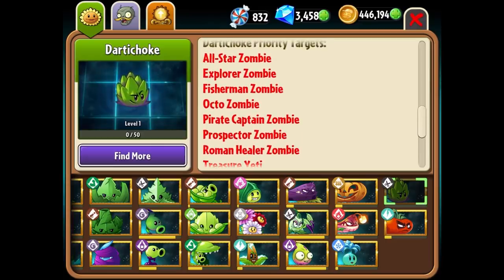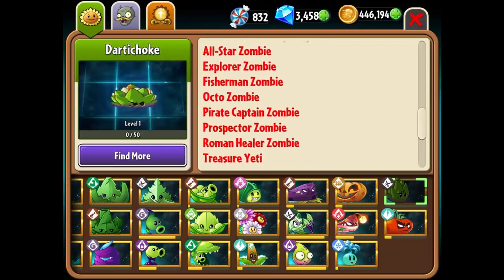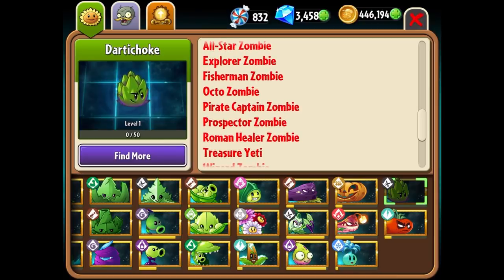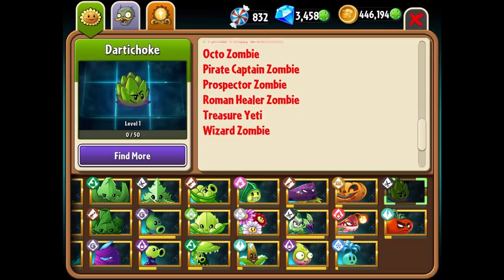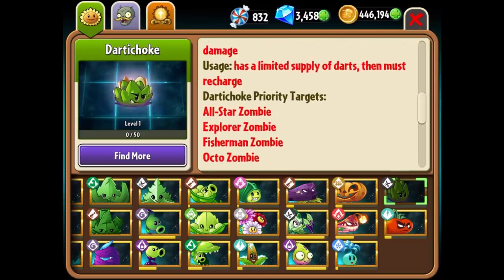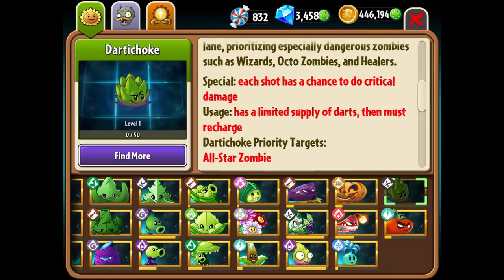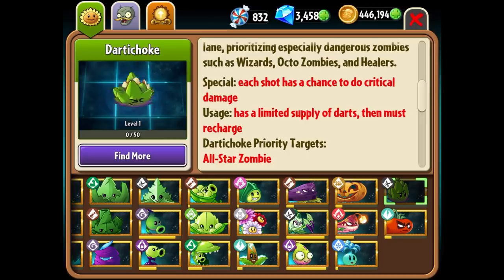The Dartichoke is really interesting in the fact that it does target specific zombies — Octozombies, Explorer Zombies, Pirate Captain Zombies, Prospector Zombies, Roman Healer, Treasure Yeti, Wizard Zombies, All-Star Zombies. If the Dartichoke gets leveled up some then it's gonna be much more formidable and we can explore what that's gonna be like afterwards.